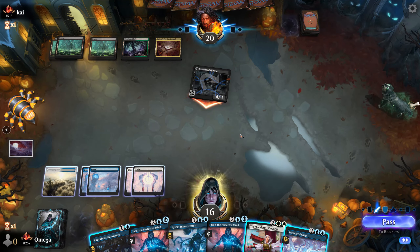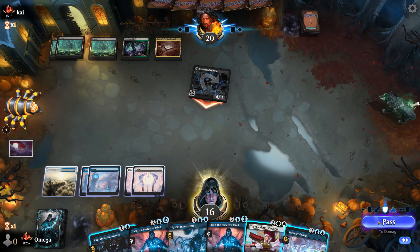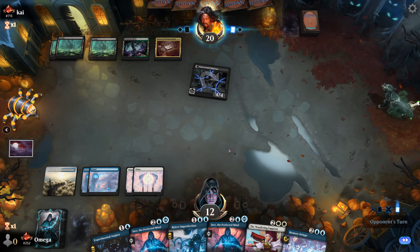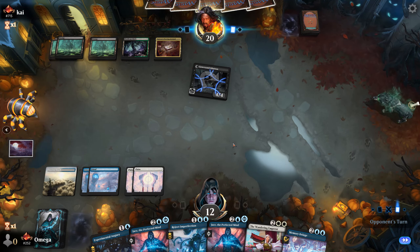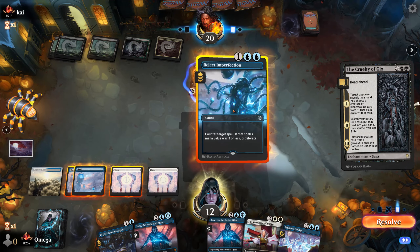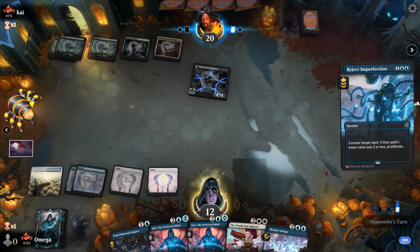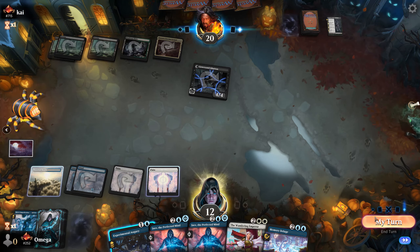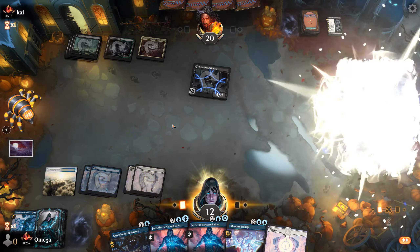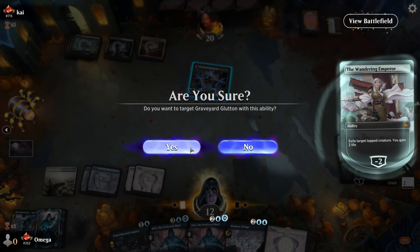Maybe main-phasing Jace was the play — I'm not sure. For now I don't need it but maybe at some point. I'm being wasteful with my life but I prefer to have control over things. That was exactly one of the reasons we didn't go for the Emperor. I definitely play this and now we think because I can exile the Glutton for sure.